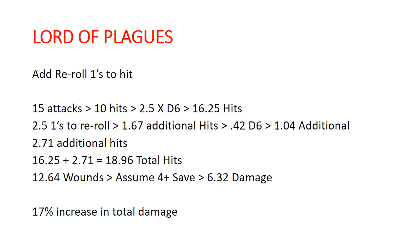That's the average against a four-plus save — doing between 12 and 13 wounds to the enemy if they have a weaker save. And there are lots of ways in the Nurgle book to debuff saves, which I'm going to talk about later. That can make a big difference here.